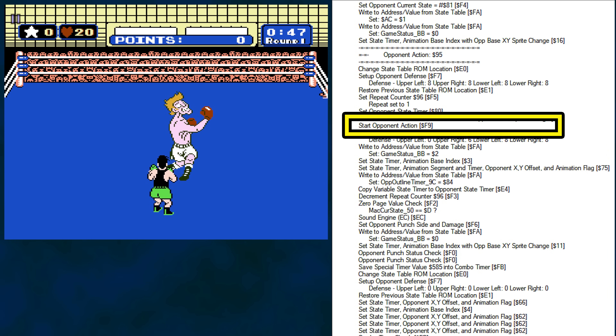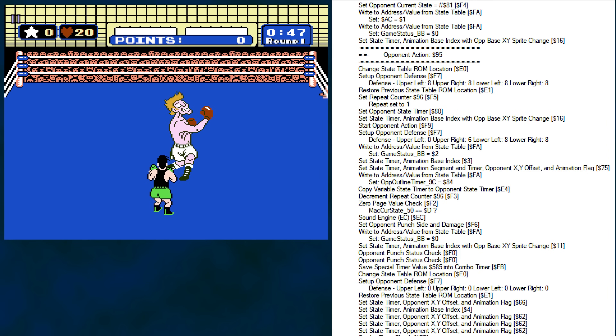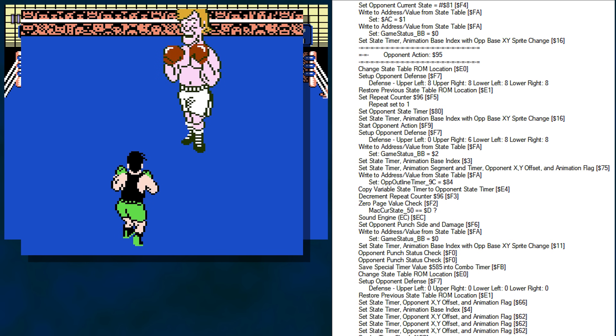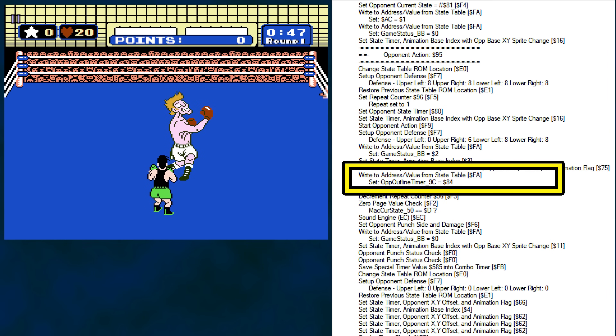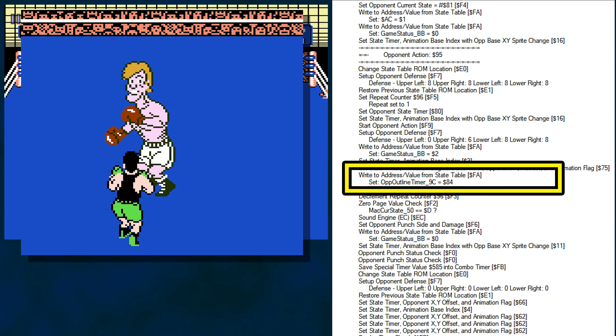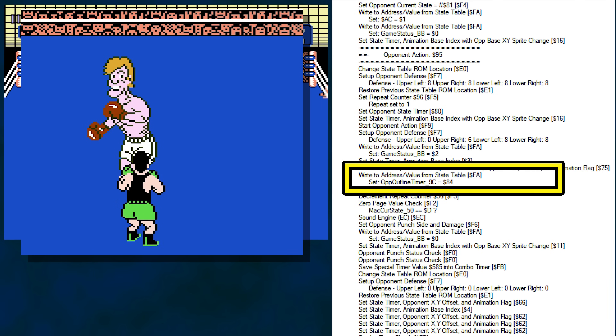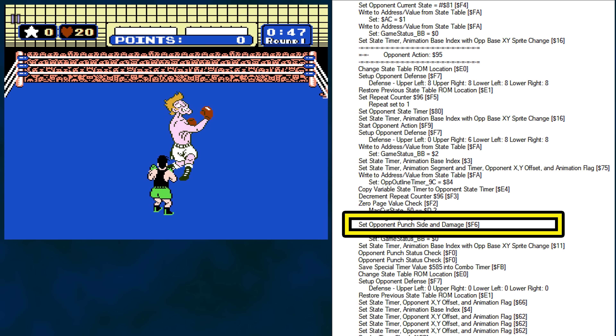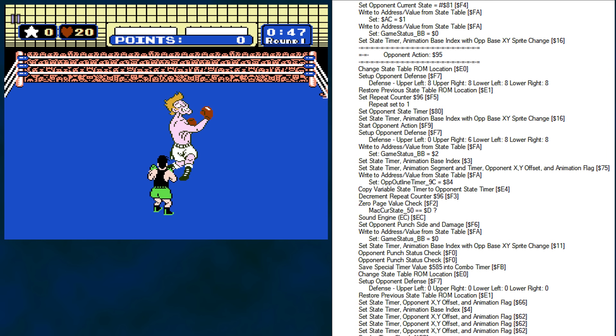Start opponent action kicks off the action — a punch in this case. Glass Joe's little backup where he taunts you for a moment is also considered an action. The opponent outline timer assignment command makes sense: Glass Joe has a color flash prior to throwing his punch, and this assigns a time to his outline. A sound effect plays for the punch, and we set the opponent's punch side and damage. Punch handler logic elsewhere deals with things like the damage assigned to Joe's punch, if Mac was defending, and more.